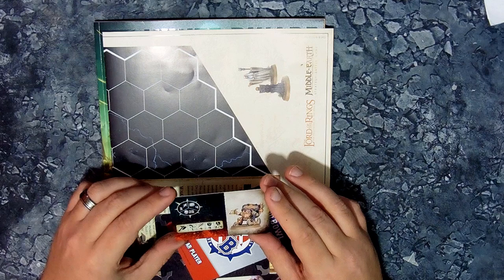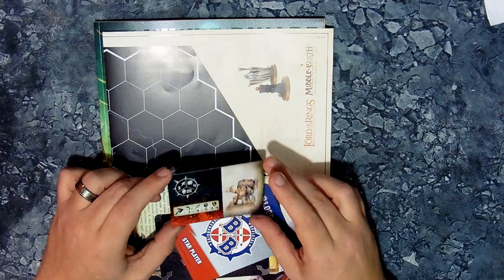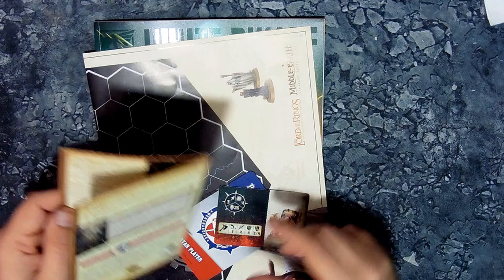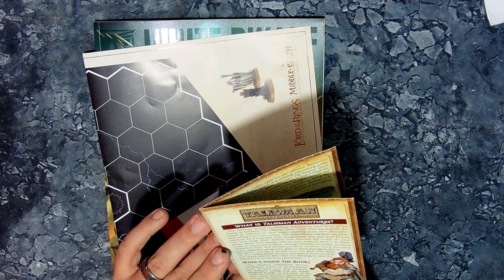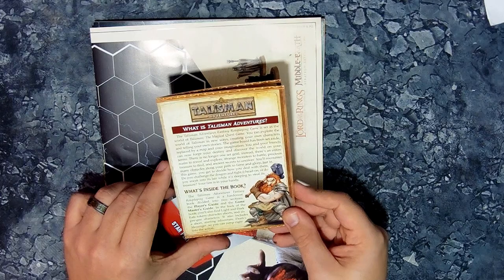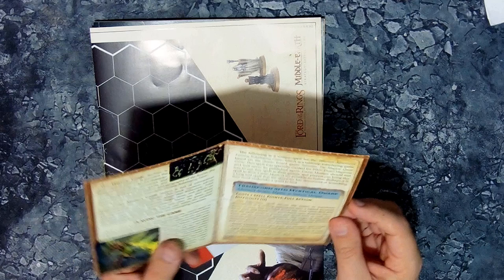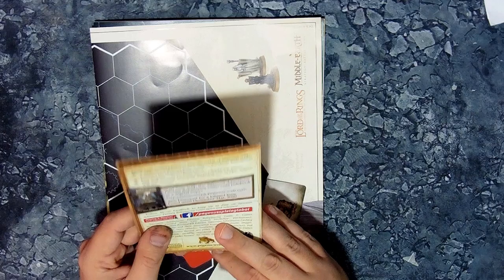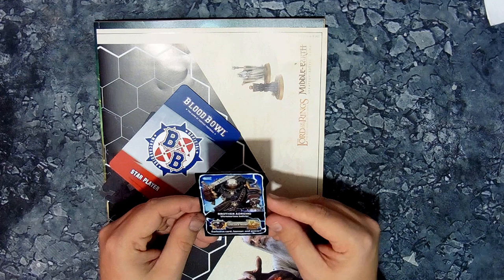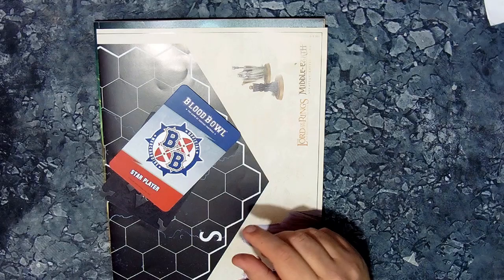It's War Cry — or Warhammer Underworlds, whatever it's called this time around. We've got a Joseph Bugman card with all his bits and pieces. There's also a Talisman Adventures pamphlet with what looks like a discount card, and a combat card for Brother Adremo — a free exclusive card with a product code on the back.